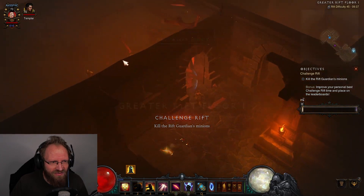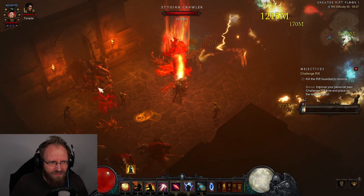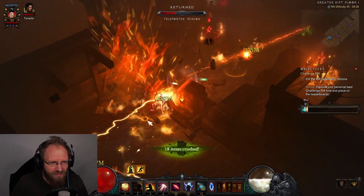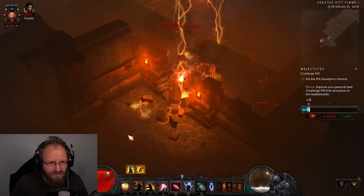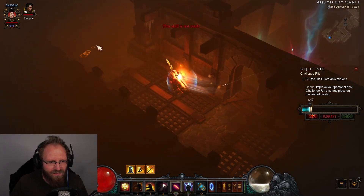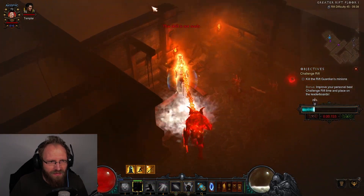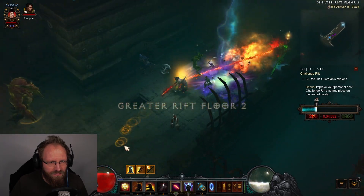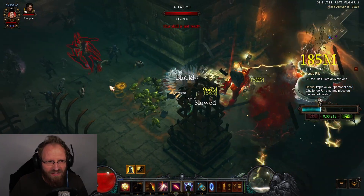Probably don't want to use the horse too early, but it's alright. Going down this way, killing everything on the path, using the horse again, then killing the pack here as quickly as possible. Running to the pylon, using horse, then another pack dies quick — another horse used.